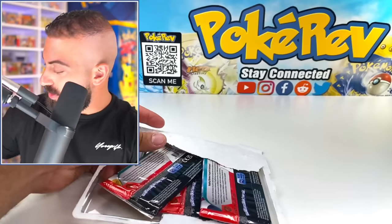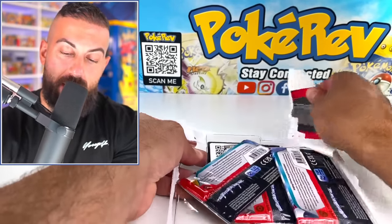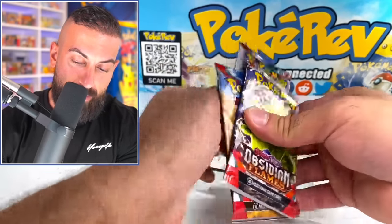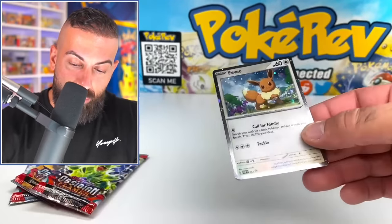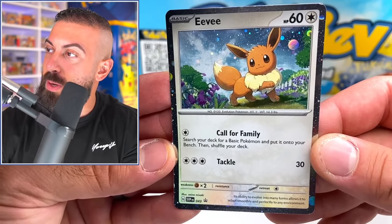Have they really made the pull rates even easier now? Because Scarlet and Violet — I know the pull rates were getting a lot easier, but now with this I feel like it's even easier. Is it even easier, or is it just me? We got this beautiful Eevee promo card though.